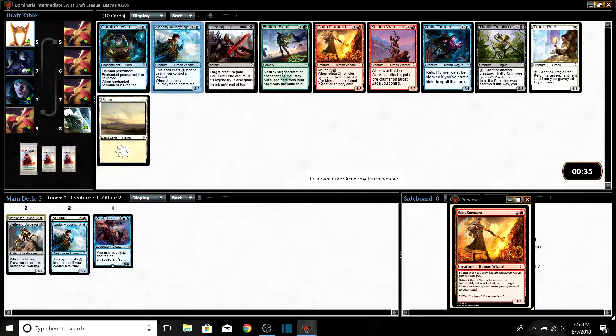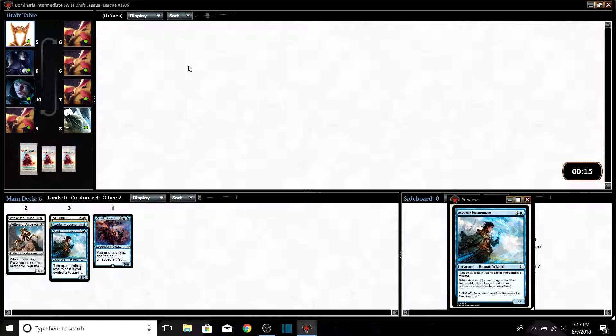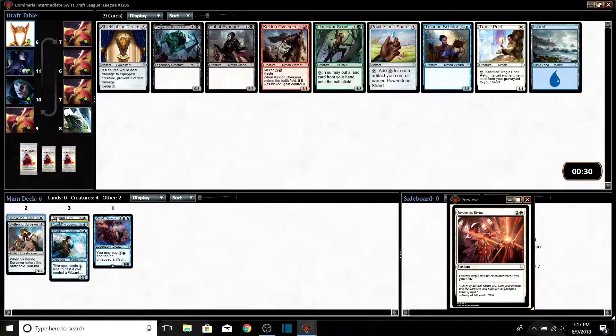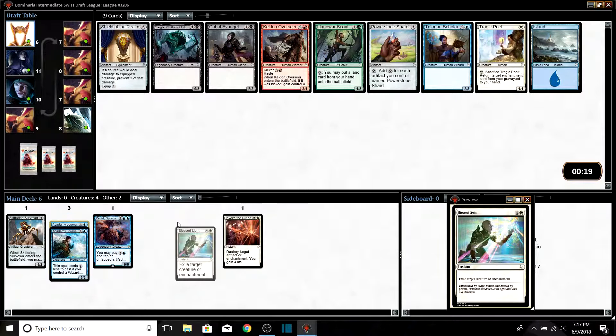Hopefully Gitu Chronicler comes back around, though I doubt it — it's probably going to be Academy Journeymage into Thallid Omnivore into maybe someone playing heroic matters. The Journeymage is an easy pick here. Then we get passed another Journeymage. We're not playing blue-white. My computer's being a little funky but it's okay.